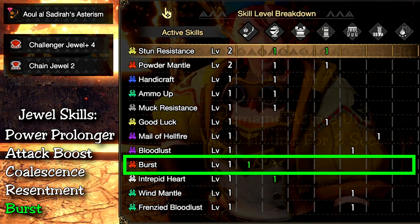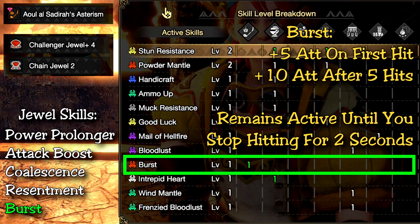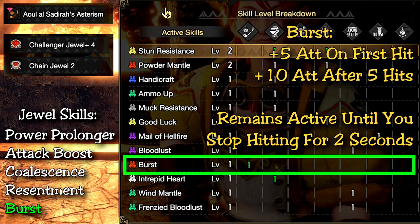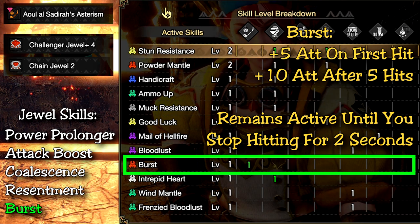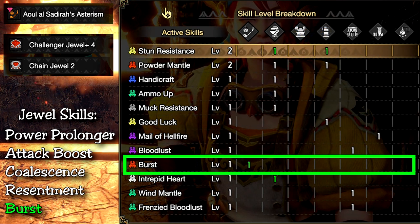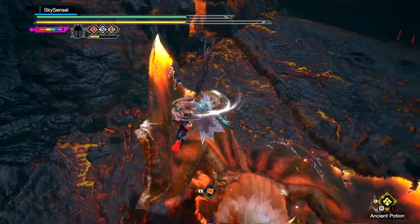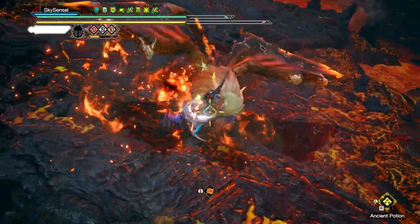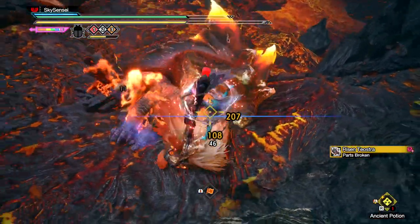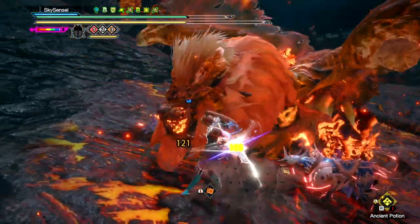The final skill I want to mention is Burst, which grants boosted damage after 5 hits and maintains that boost unless you stop attacking for 2 seconds. I have it at level 1 using a level two jewel slot on my weapon. It's not entirely worth going up to level 3, since it only adds 5 more attack — not worth a level four jewel slot. If you roll it on armor, by all means enjoy the extra damage. In my opinion, the only thing this build is missing is Powder Mantle level 3. I'll keep re-rolling my Waist and chest piece for another Powder Mantle, and I'll let you guys know in the comments.